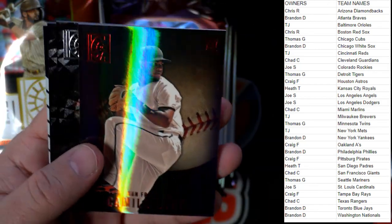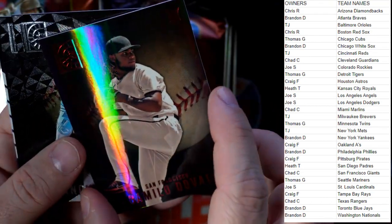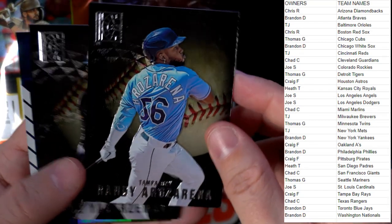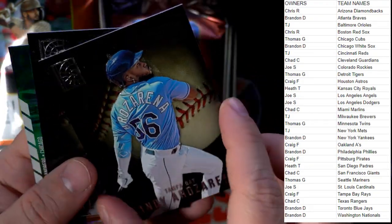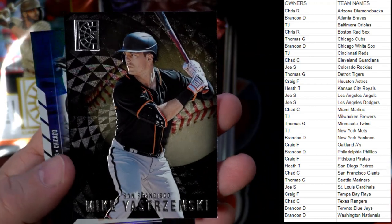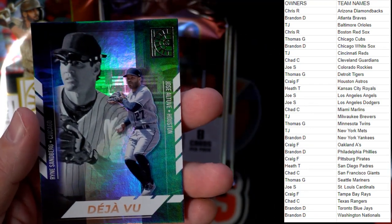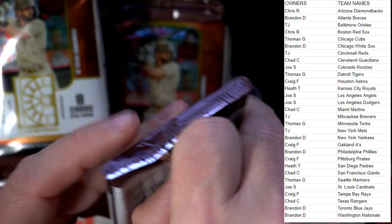Joan Adon, Washington Nationals — Brandon D rookie card coming out to you. Here's the one red per pack, San Francisco Giants — Chad C coming your way, Camillo Doval. Then we have a Hardy Raz Arena again, Tampa Bay Rays — Craig F. Mike Yastrzemski, San Francisco Giants, Chad C. Deja Vu Outovey, Houston Astros — Craig F coming out to you.